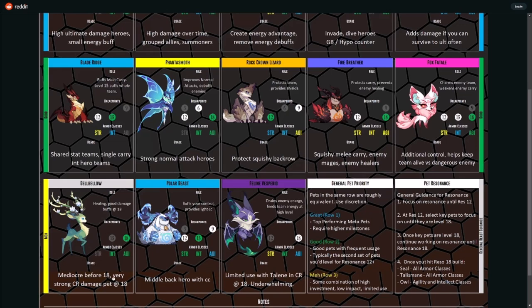Bell Bellow works incredibly well at 18 but is pretty much worthless before that — mediocre before 18, very strong after 18. It provides healing and good damage buffs, but again only at 18. This is a pet you won't have any utility from until you get the beast resonance up to 18 or take this beast specifically to 18. I've tried using it in different formations under 18 and it makes absolutely no difference.